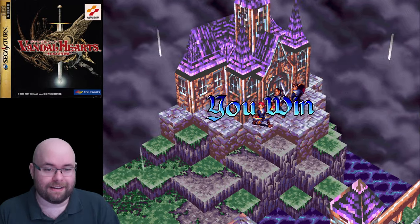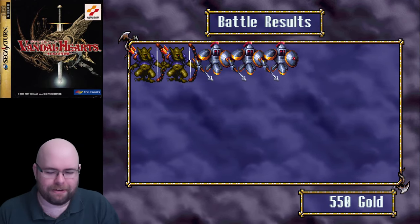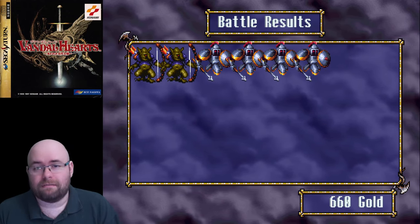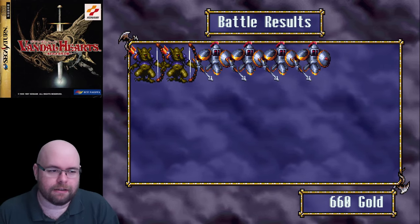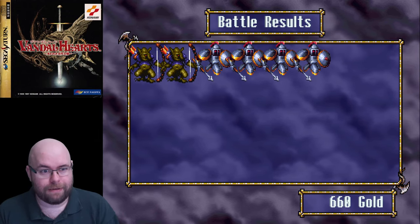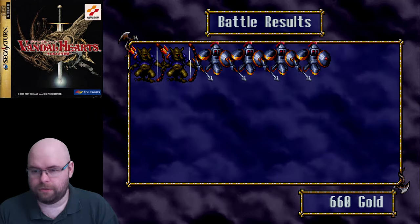We win! I notice a weird scrolling-down thing that doesn't happen on PS1. Each enemy was worth 110 gold — the previous battle was 100 gold each. So it seems like gold reward increases by 10 per battle. That checks out at battle two.